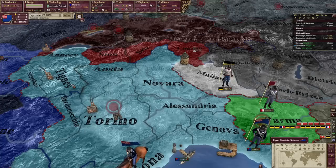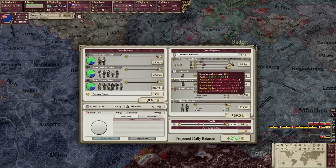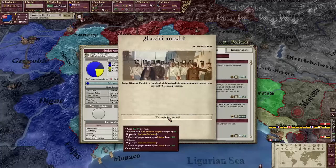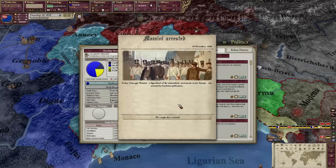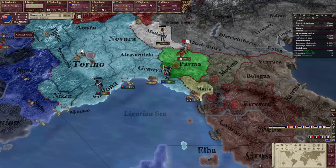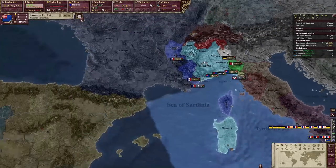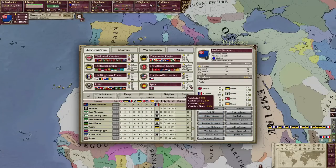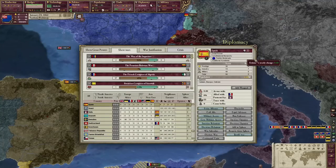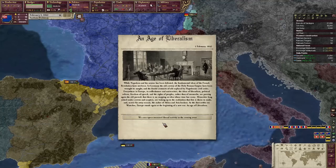We got money. Wouldn't be an Italian game without financial hardship — I wish there was a European Union to bail us out so we could actually pay for our military. Manzini has been arrested; I'm pretty sure he helps us build Italy, so we should help him out. We currently have enough score to become a great power. We will beat out Spain. Never mind — Spain invented something of note and has propelled itself past us.